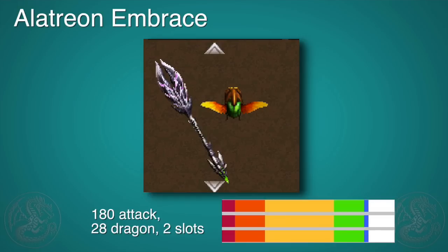People often ask me what my favorite monsters in Monster Hunter are, and one of my favorites is Alatreon. So when I found out that they made a glaive for it, I was ecstatic. It looks really good, especially when paired with the female Hermitor deviant set, and the abilities are off the wall. It's 180 attack — a little on the lower end — but it's super long white sharpness from default, 28 dragon, and 2 slots, making it super versatile for a whole range of sets. Go and make it once you unlock it.